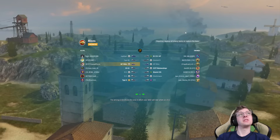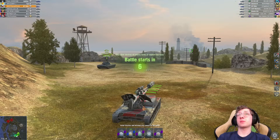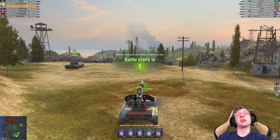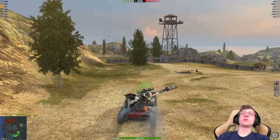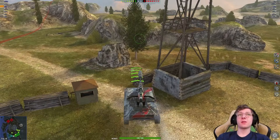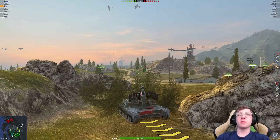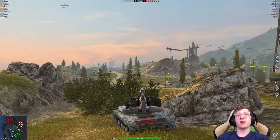Here we are on Mines. Mines is a solid map for tank destroyers, but it depends what spawn you get. This is indeed the better spawn — there's much more area to work your tank on this side than the other side, and because of that you can do a lot better. We are going to move right over to this tree here, knock it down — if we knock it down properly, it shouldn't go into the rock, like so — and then we can just back on up and use this as cover. It's one of my favorite positions, just because of how effective it is.